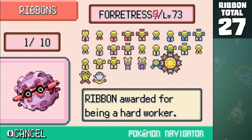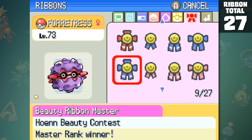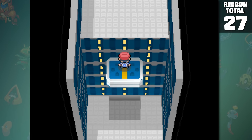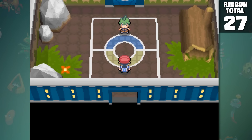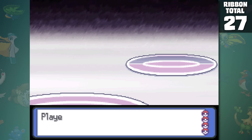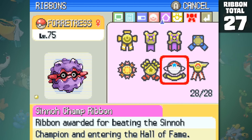But now we have to take on the most difficult generation out of them all — Generation 4. We're going to play the revised version Platinum rather than Diamond and Pearl because there are exclusive ribbons you can only obtain in this game. This region contains a wide variety of ribbons that range from insanely easy to pretty difficult. The most obvious one we can start with is by defeating Sinnoh's Elite Four. Although Forretress can pretty much stand on its own at this point, I still used some legendaries and gave it the EXP share to make it go faster. This gives us the Sinnoh Champ Ribbon.